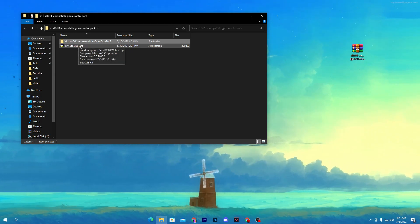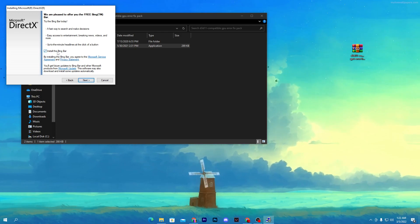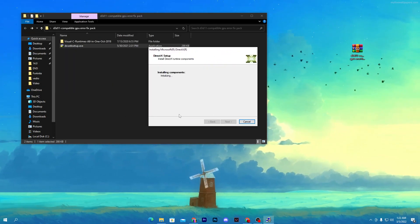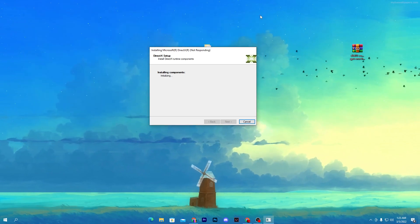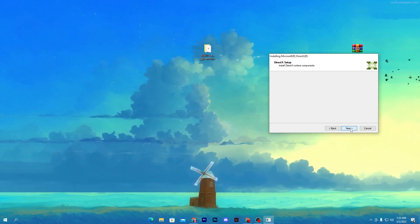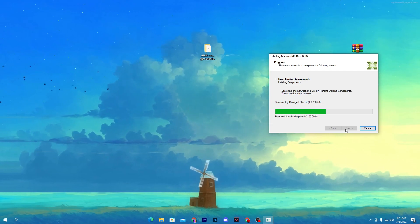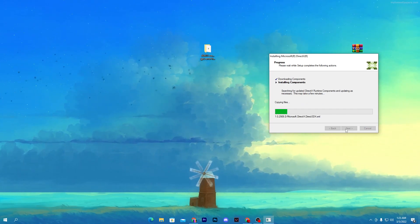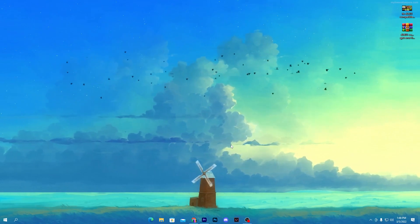Now for the next step, open the dxwebsetup.exe file. Click Accept on the agreements, click Next, and here you will find a Bing Bar option — make sure to uncheck that box as it is a promotion. Click Next and it will start downloading the DirectX components. You need an internet connection for this. It is a 5.9 MB file and only takes a second. Click Next and wait for the download and installation of the DirectX runtime components to complete.